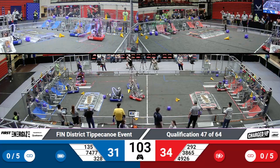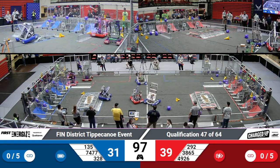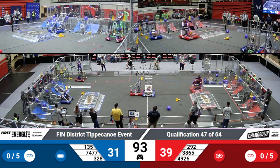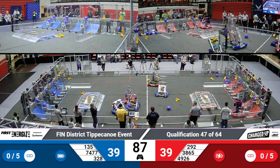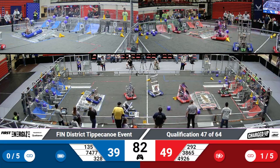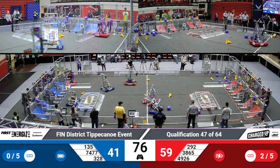We've got the Golden Rooks working on placing a cube. Meanwhile, Galact Tech just placed a cone for that red alliance. Panther Tech working their way over to place a cone for the red alliance. Black Knights just placed a cube for the blue alliance. And Panther Tech gets their cone on that high rung. Galact Tech coming in with another cone, looking to complete that link — and they are successful. There's two links down for the red alliance.